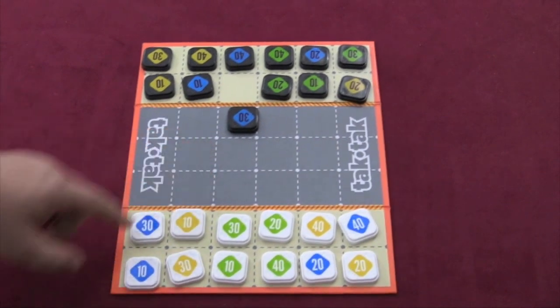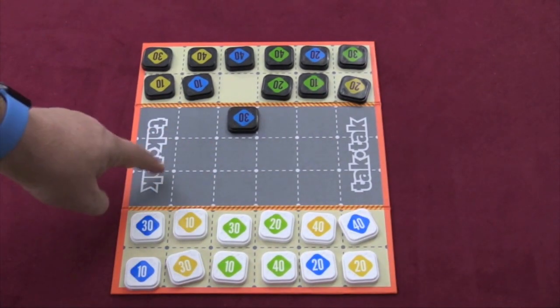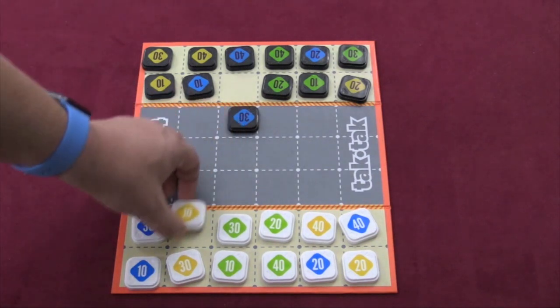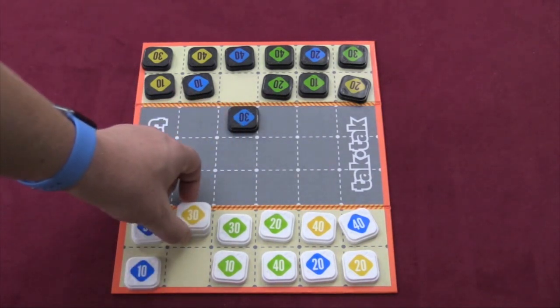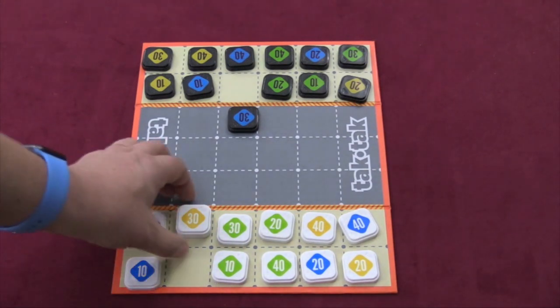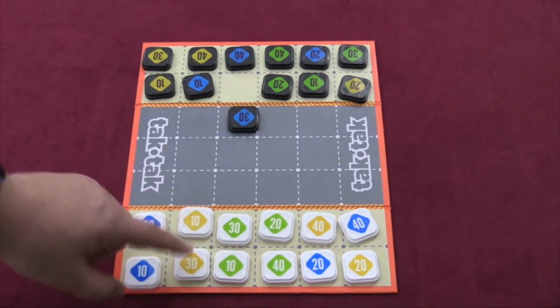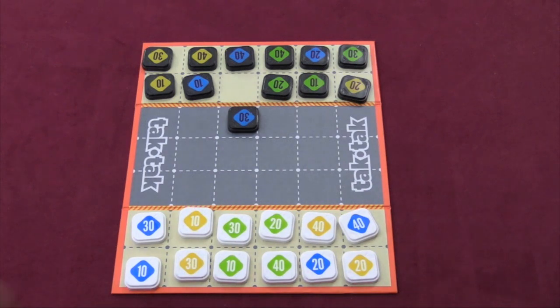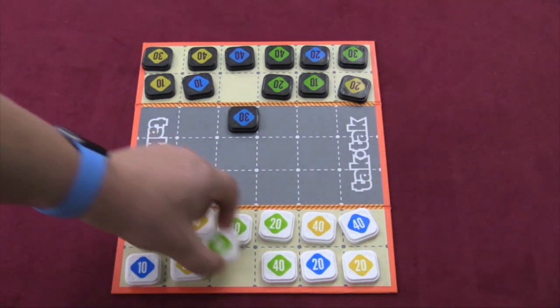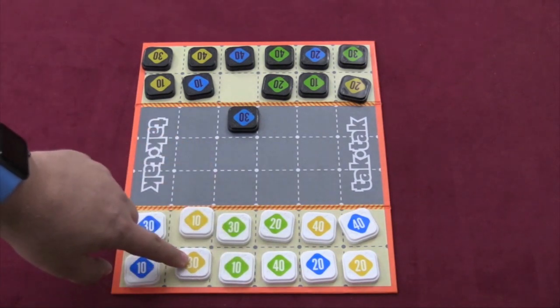So when a player goes, they can move their piece. The piece can move to the three spots in front of it. So this 10 here can move here, here, or here. You can move on top of another piece, and then those pieces are forever linked together. But you can only move on top of another piece if you are either the same color or the same number. So I can move this one here, this one here, or this one here because these two are 10s and this one is yellow.